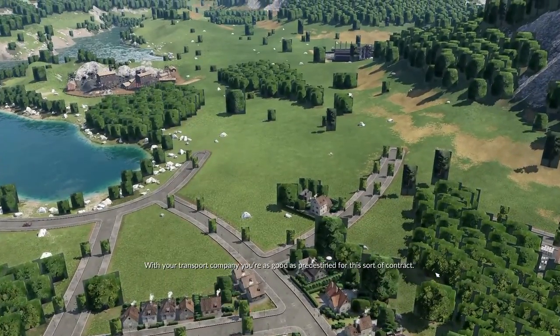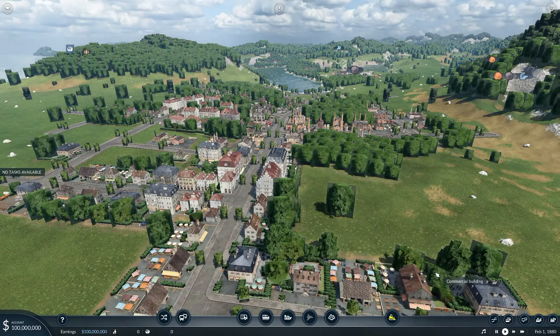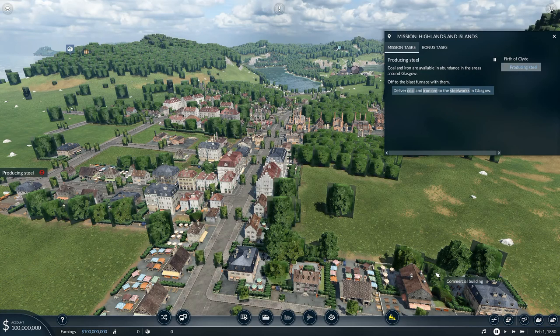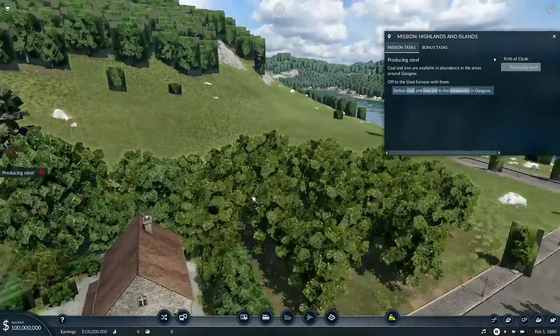With your transport company you're as good as predestined for this sort of contract. The shipyards on the Firth of Clyde have been famous for their sturdy boats for quite some time. New processes for the mass production of high quality steel are now opening up previously undreamt-of possibilities. A member of the city council recently proposed to you during a pheasant hunt whether you'd like to supply his friends in the shipbuilding industry with this essential material. Coal and iron are available in abundance in the areas around Glasgow — off to the blast furnace with them. Deliver coal and iron ore to the steelworks in Glasgow. Well, that sounds like something we could do.